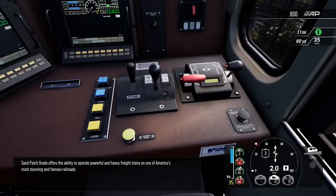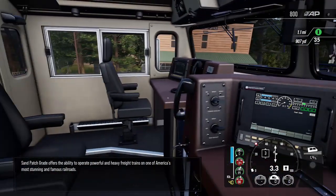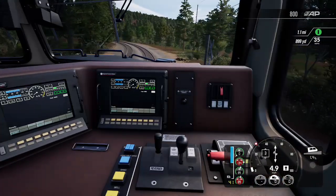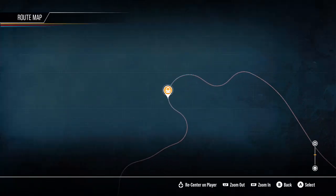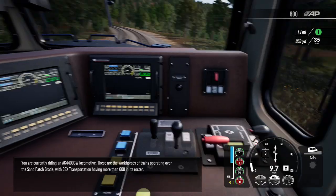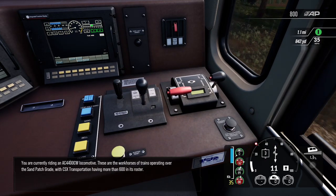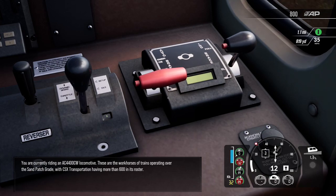Sand Patch Grade offers the ability to operate powerful and heavy freight trains on one of America's most stunning and famous railroads. You are currently riding an AC 4400 CW locomotive — these are the workhorses of trains operating over the Sand Patch Grade, with CSX Transportation having more than 600 in its roster.